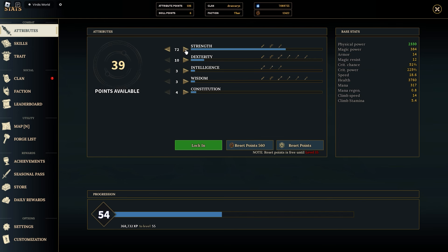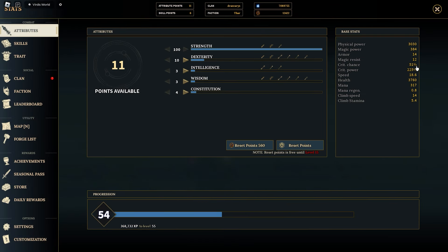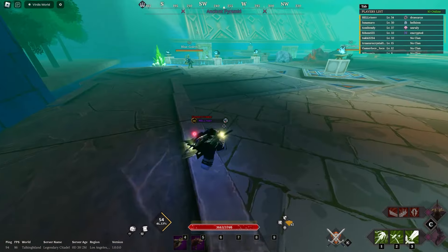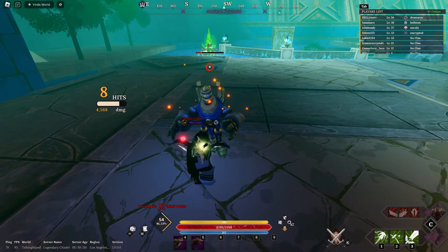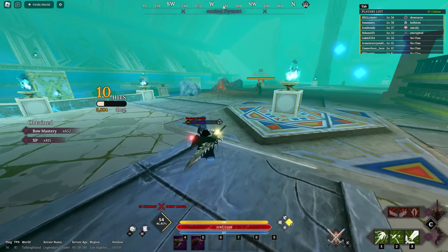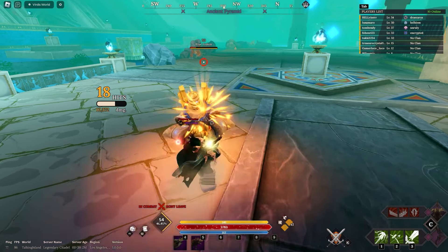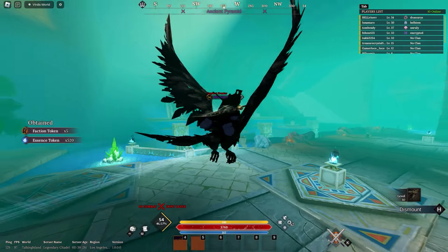Now we're putting every stat into strength. As you can see on the right-hand side, my physical power is increasing but nothing else, so crit chance and crit power will remain the same. I predict I'm going to do a bit more M1 damage. It's not really going to affect my abilities because abilities don't crit unless you use a dagger. As you can see, I do a lot more crit damage and I'm critting almost every shot, so the crit chance is still pretty good without anything into dex.